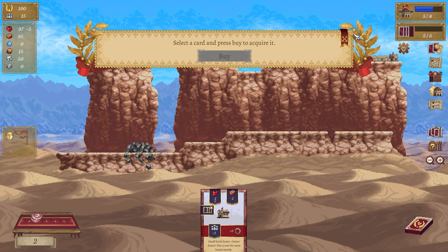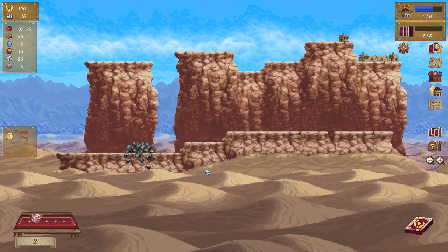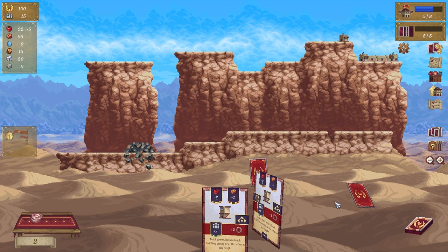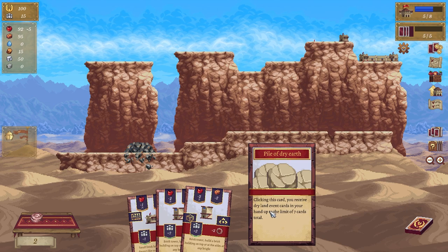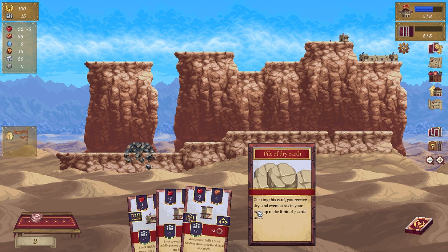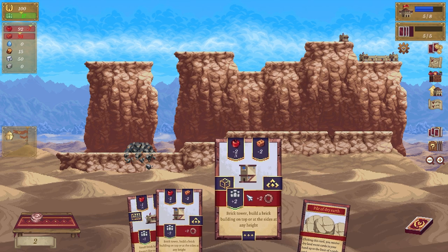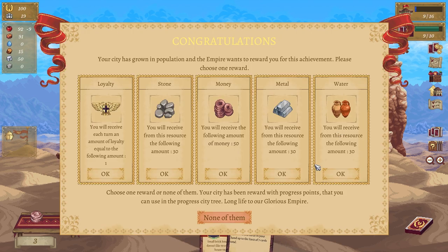What's this one? Disable this one — yep cool, done, give me the new cards. Oh, a pile of dry earth — that's new. Clicking this card you receive dry land event cards in your hand up to a limit of seven cards total. I'm going to go here and we're going to go here.